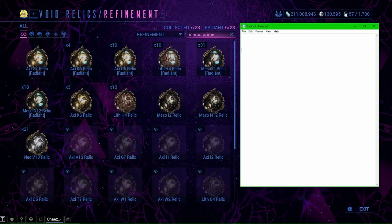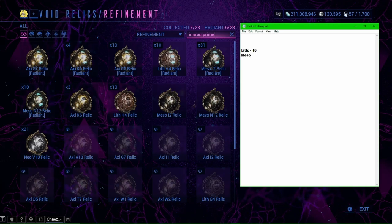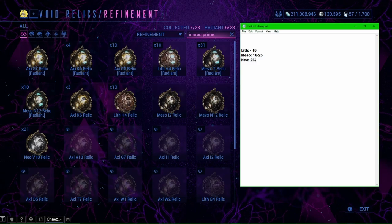Here's a quick breakdown of relic tiers by enemy level. Lith relics drop from enemies at levels 0 to 15. Meso relics drop from enemy levels 16 to 25. Neo relics drop from enemy levels 26 to 35. And Axi relics drop from enemy levels 36 and above. This gives you an idea of where you can start getting relics from.